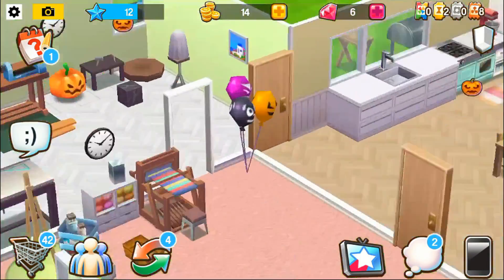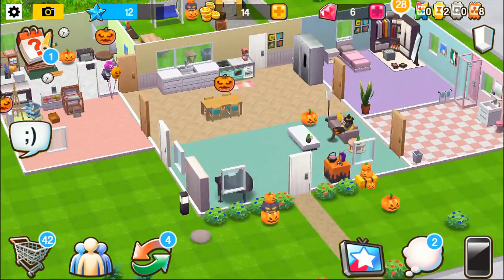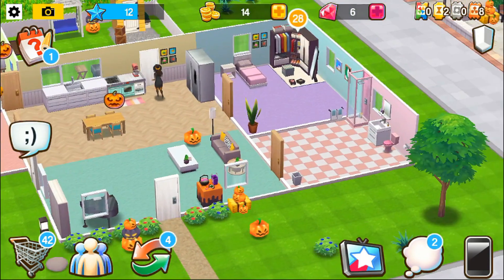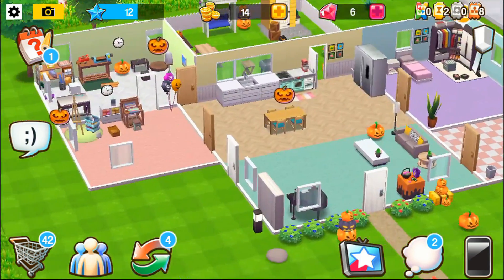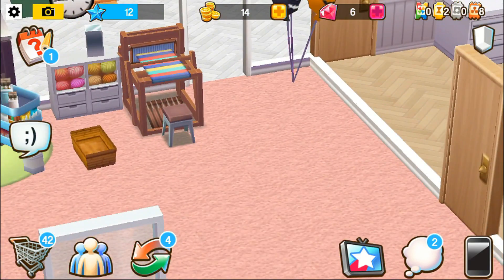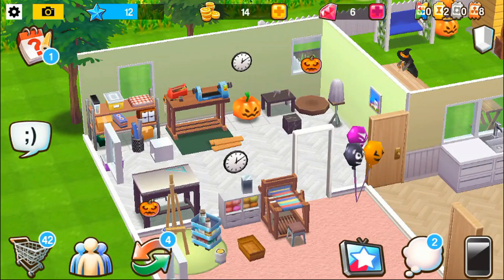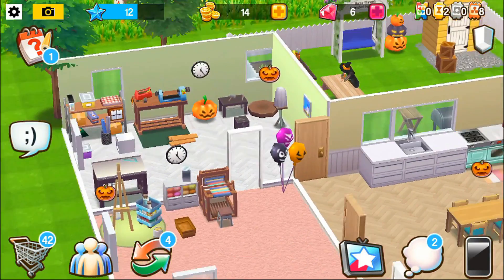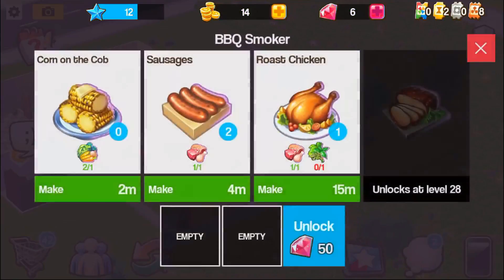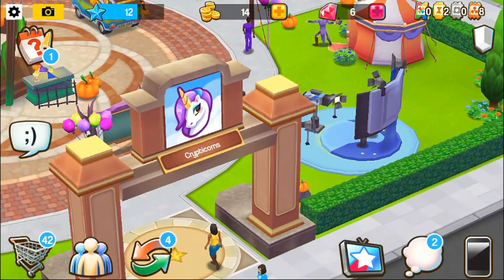Basically, this is my house now — a lot of things have changed. I'm trying to do this colorful theme; I got a pink bathroom and just light colors. I still want to change up some more stuff, and I have some more items I didn't have before, like this sculpture station. I've unlocked a lot more things, so there are some more food options I can make.